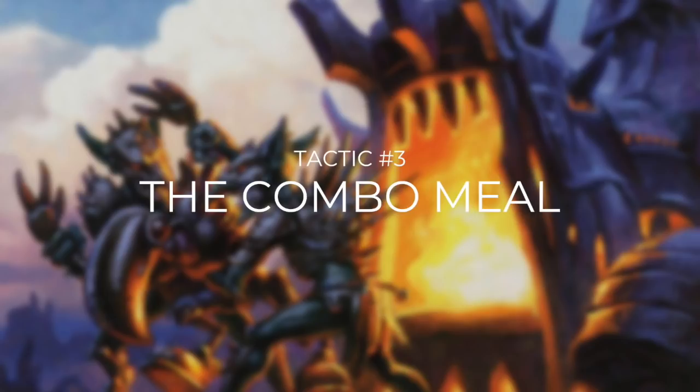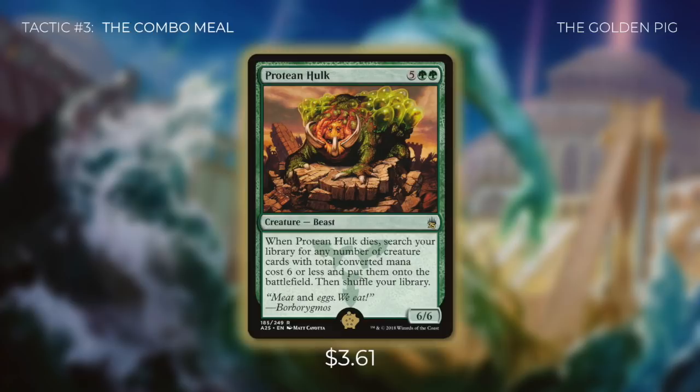So what exactly is that combo? Let's go through it now in tactic number 3: The Combo Meal. The creature that's going to start this combo is the golden pig of this deck — that's the number one card out of our 99 — and that creature is Protean Hulk. Protean Hulk is a 6/6 beast that costs 5 green green. It has: when Protean Hulk dies, search your library for any number of creature cards with total converted mana cost 6 or less and put them onto the battlefield, then shuffle your library. So when we sacrifice Protean Hulk with Vanifar, two things happen. With Vanifar's effect, we go get one creature with converted mana cost 8. With Protean Hulk's death trigger, we can go get any number of creatures with total converted mana cost 6 or less. This deck would not work without Protean Hulk, and that's why it's the golden pig of the deck.